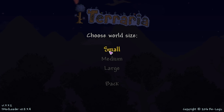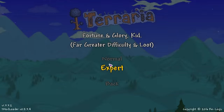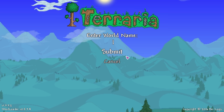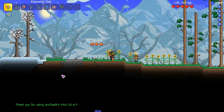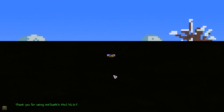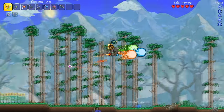There should be a couple of biome things here and there. We'll generate a small world, and might as well generate on expert. Random name for the world. Perfect. Alright, here we are — beautiful world. Is this a small world? Yeah, it is. Okay.